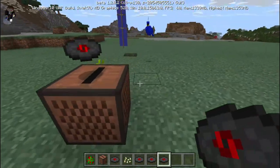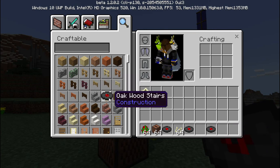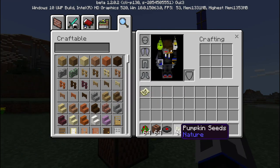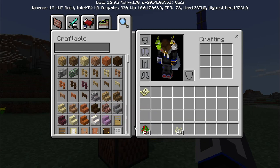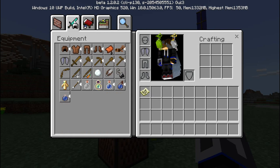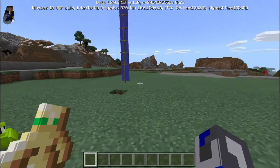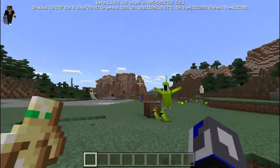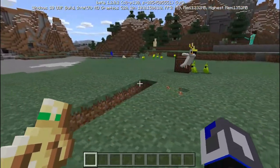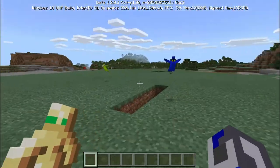We don't need any more dancing parrots. The jukebox and the parrots — that works. They also fixed the offhand — before, items were just flat, but they were actually supposed to be slanted. So that's fixed now.